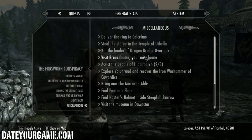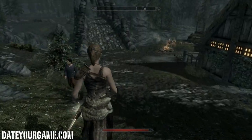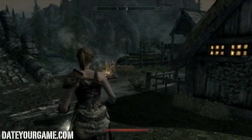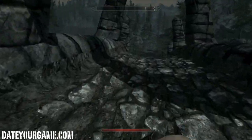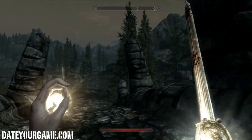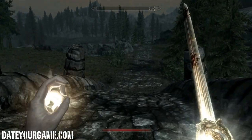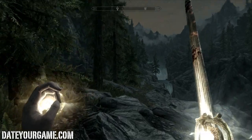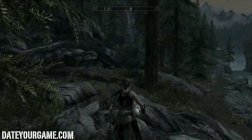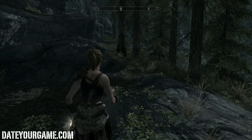The mission I'll do is kill the leader of Dragon Bridge Overlook, and it's right over there. So that's Dragon Bridge I guess — seems a peaceful town if you ignore the fact that there's a dragon around. I have this sword, which is Dawnbreaker. It's mostly good against the undead, but I guess in this case I'll probably fight some humans.